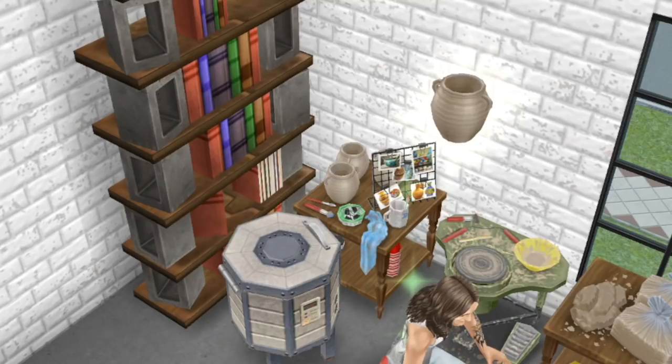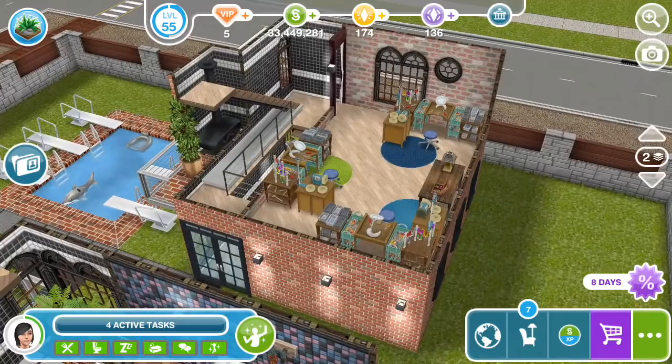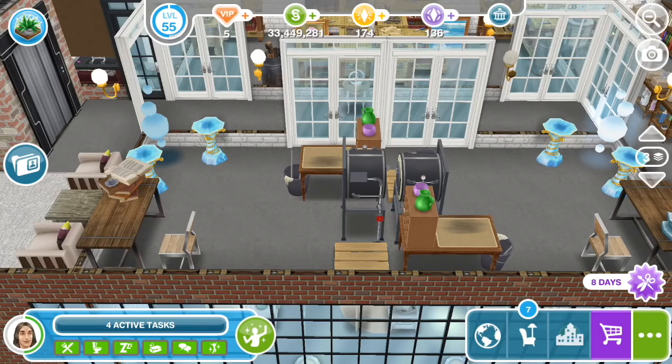First thing to do if you haven't already is to set up dedicated workshops in your town where you can leave the craft stations after you first bought them. You don't want to be putting them into inventory and moving them around your town either during the event or between events, and I'll talk a little bit more about why later.